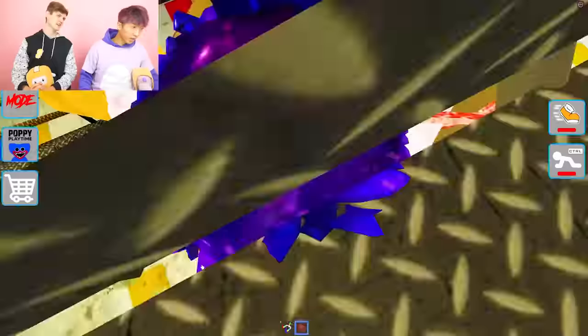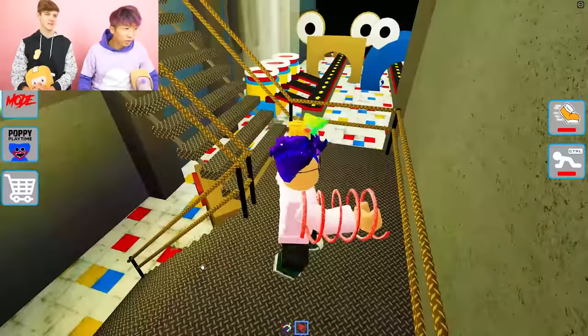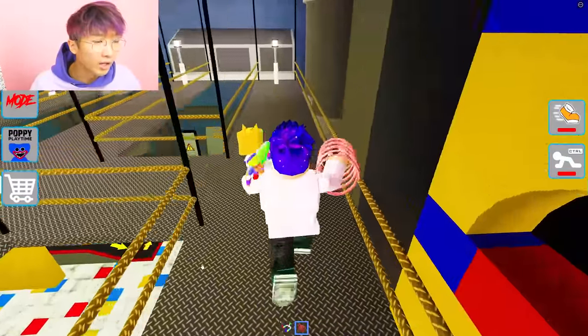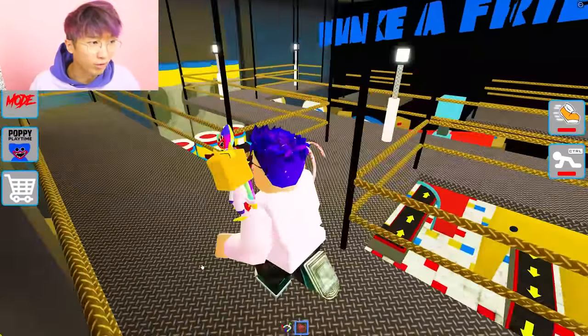In the back rooms, under the stairs — in the Huggy back rooms! Don't get lost in the back rooms. You might find Huggy Wuggy at 3 a.m. I think Huggy Wuggy might like be friends with the backroom monsters.